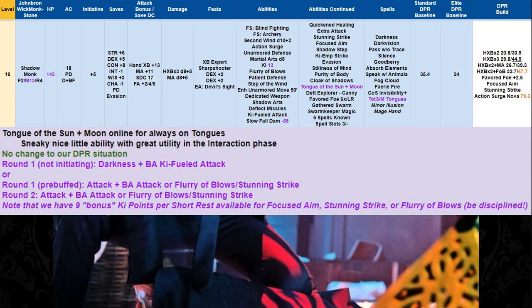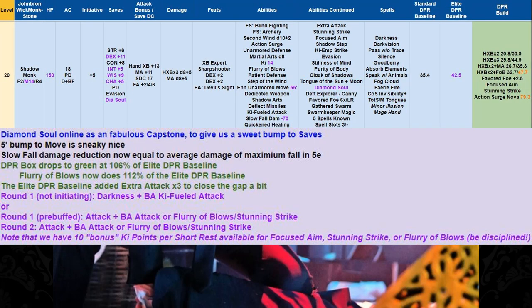At level 19, we add Monk 13 to bring Tongue of the Sun and Moon online — an always-on ability that's a sneaky nice utility for the interaction phase. Our charisma sucks, but at least we can talk to people. Finally, at level 20, we make Monk 14 and add Diamond Soul as our capstone. We get proficiency in all saves and a reroll. We get another little move bump to 55-foot move, and Slow Fall damage is now reduced by 70 — the average of a maximum 20d6 fall. Our DPR box drops back down to green at 106% of the Elite DPR baseline, with Flurry of Blows doing 112% — the Elite DPR baseline added Extra Attack times 3, but they still couldn't catch up to us.